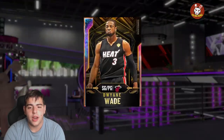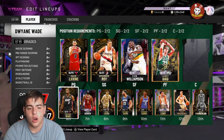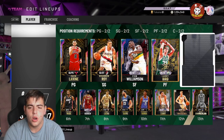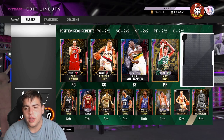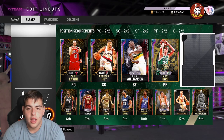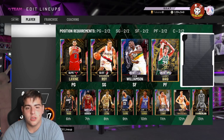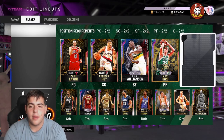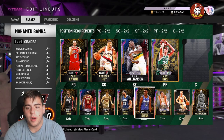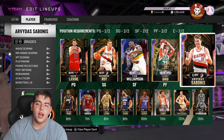This is definitely the best possible squad in my opinion. Wade is a must — if you haven't used Opal Wade or even the pink diamond, he's a complete glitch and greens every shot off the peekaboo. What I like to do is run a 21 delay, set the pick, run to the right side, hit back on the right stick to make him pull up — it's money every time. All my wins honestly come from Giannis and Dwyane Wade.